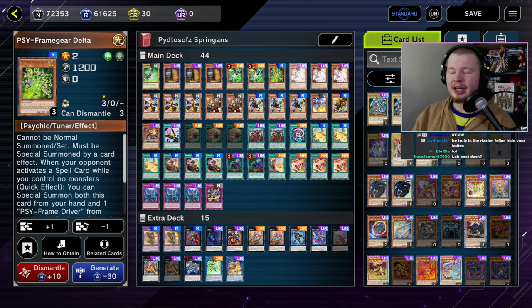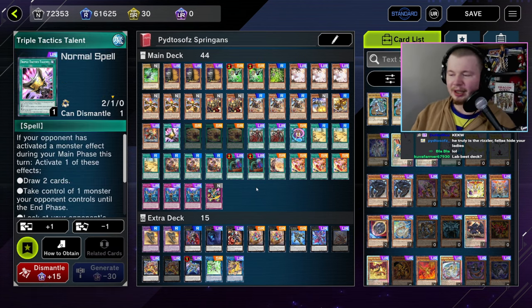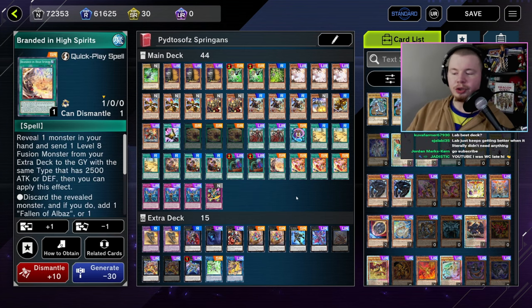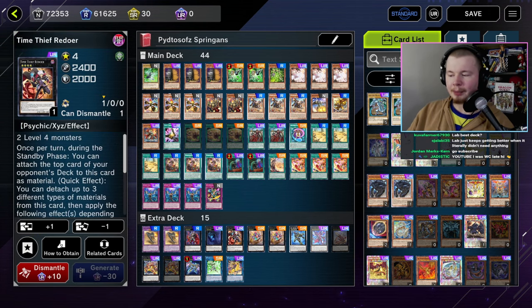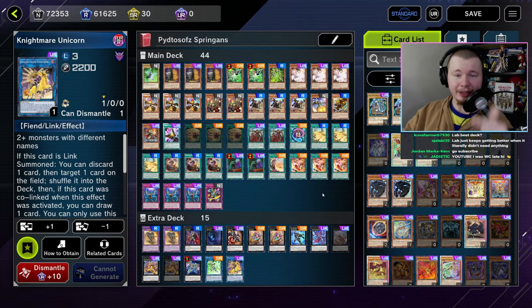Starting off with Pitasov's Springins. This list is a rank 4 deck making a lot of rank 4s — very epic stuff. Your end board is an omni-negate with Regulus as well as one to two pops, plus the Full Armored Dark Knight Lancer. Very strong stuff.